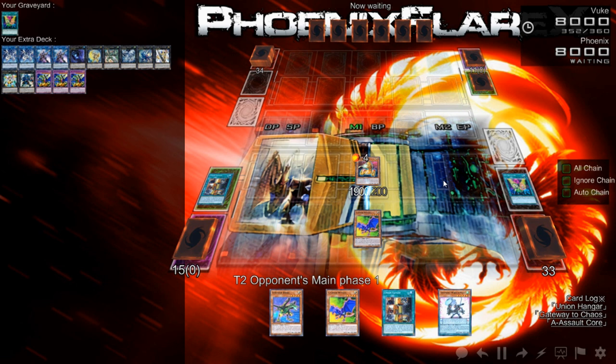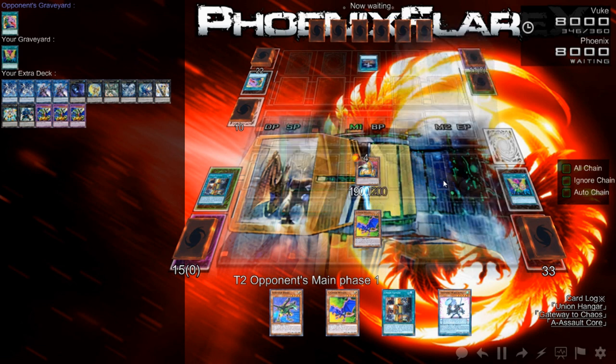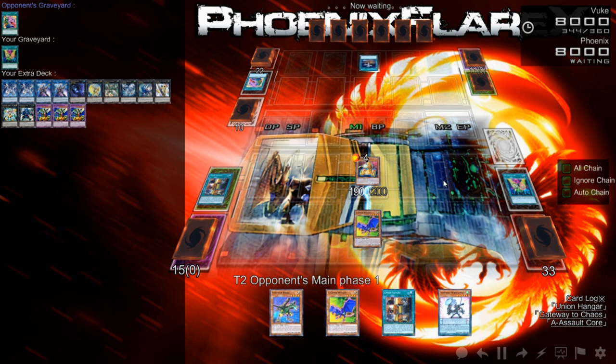That last hand was lit. The hand I started playing out with the two extenders plus Union Hanger — that lets you make Decode Talker, Bujente Tsukiyomi, and ABC Dragon Buster by discarding a card that is not an A, B, or C monster. But if you did hard draw another A, B, or C monster, then you can discard that and you're able to add it back to your hand. So you're able to do a little bit more — the combos are expandable.